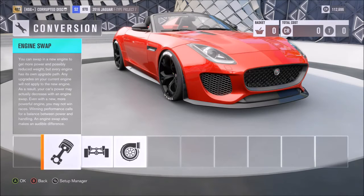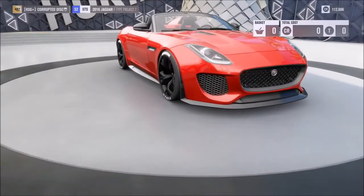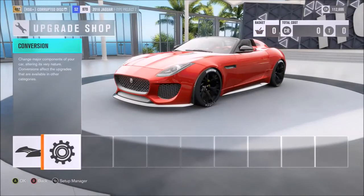Jaguars are typically similar to Aston Martins or Bentleys in that they tend to be a little bigger, a little heavier, more luxurious — not necessarily as quick off the line. So this one bucks that trend really well. As far as drivetrain, I would recommend all-wheel drive, and that makes a massive difference to your acceleration off the line.